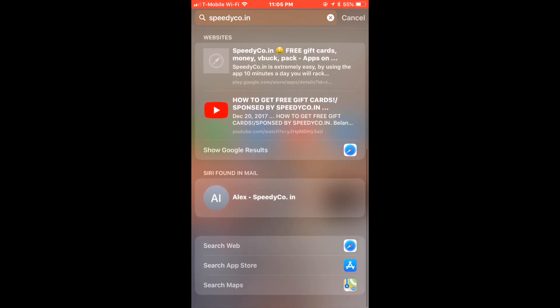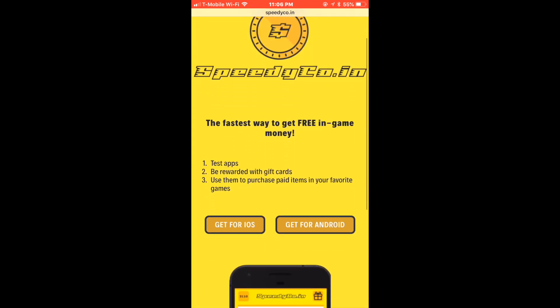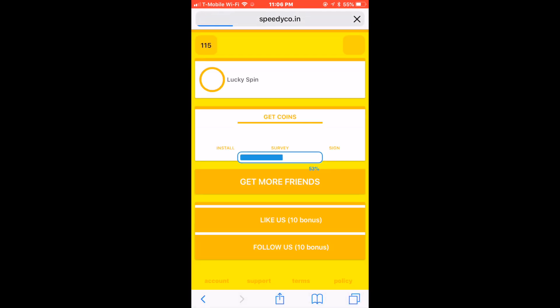Are you guys wondering how I got my Mutt Coins? Go to speedycode.com and use Porter Family upon signing in. You must download two apps before you can validate your account. It's a pretty cool app. This is how I get all my Mutt Coins.